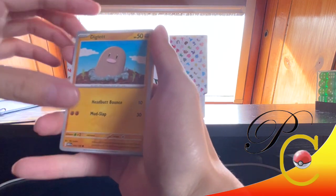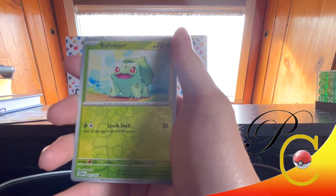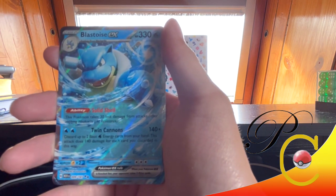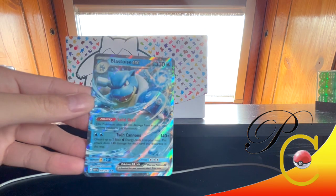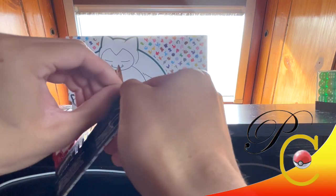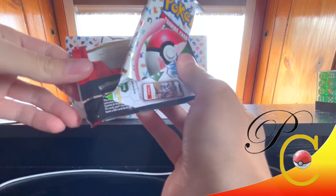Psychic Energy. Diglett, Drowzee, Bulbasaur, Dratini, Kangaskhan, Energy Retrieval, Rhydon, Bulbasaur Reverse, Exeggutor Reverse. There we go — Blastoise EX! That is really nice. The new EX cards just look gorgeous as well. I've seen all these cards digitally, but it makes such a big difference seeing them in person.